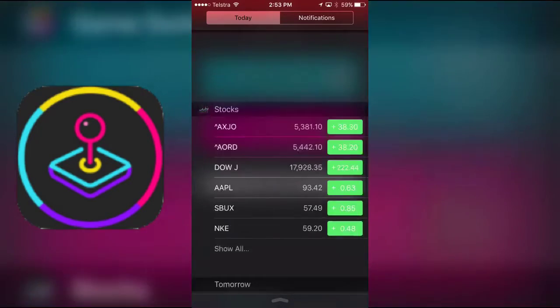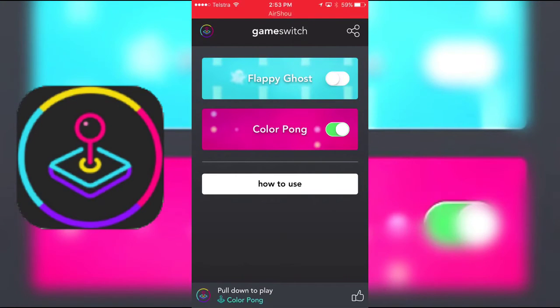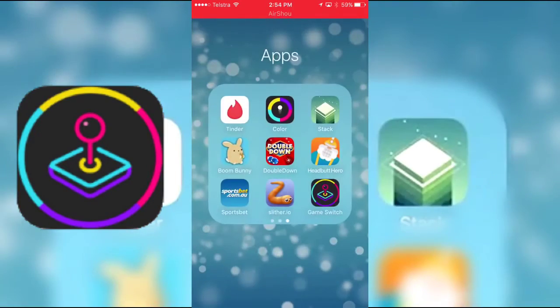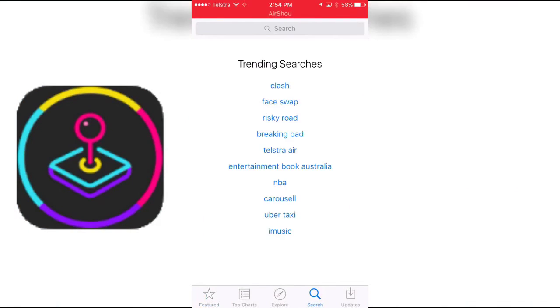As you can see right there — Notifications, Game Switch — right at the front there. That's honestly the coolest thing I've seen a non-jailbreak device do. No jailbreak needed. I'll go on the App Store just so I can show you. It's free on the App Store, so it's pretty cool, won't be going anywhere.